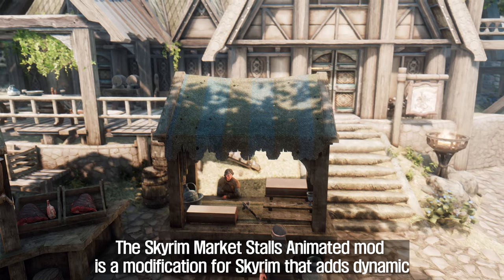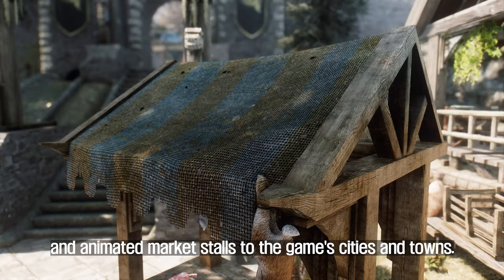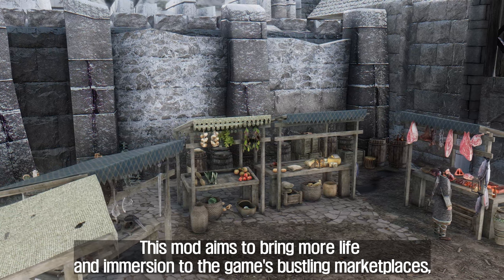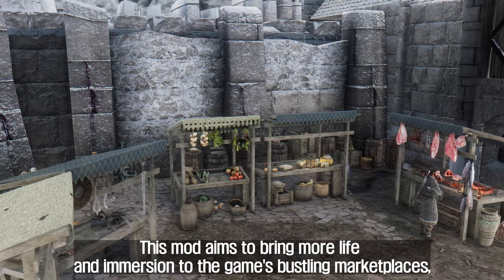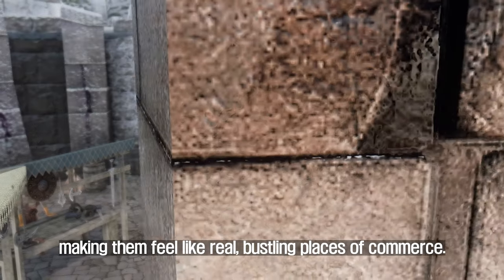The second mod I will introduce to you is Market Stalls Animated. The Skyrim Market Stalls Animated mod is a modification for Skyrim that adds dynamic and animated market stalls to the game's cities and towns. This mod aims to bring more life and immersion to the game's bustling marketplaces, making them feel like real, bustling places of commerce.